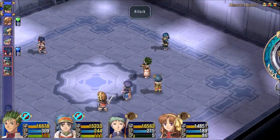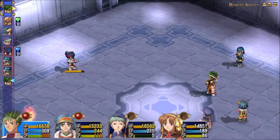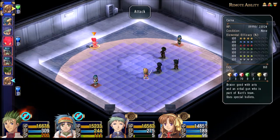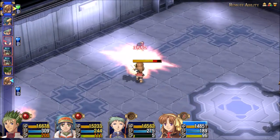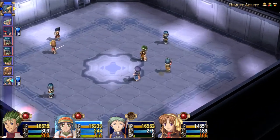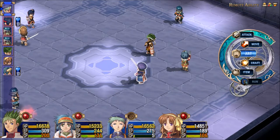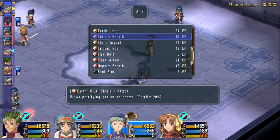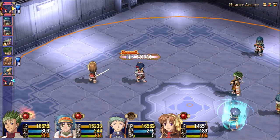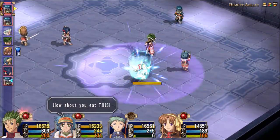We're totally going to kick her ass. Just go on after her. We're going to be doing the same strategy this time as we did last time. Basically, we're going to be whirlwind dancing all these people together and then blasting the ever-loving daylights out of them, where Julia is going to be using Titanic Roar over and over again, because it's just the most efficient attack I have on her right now.